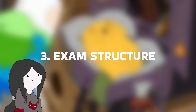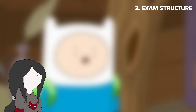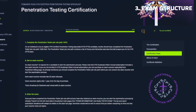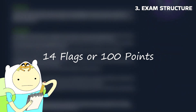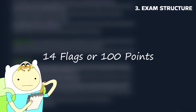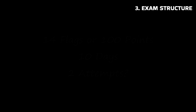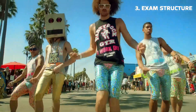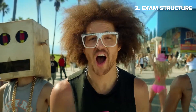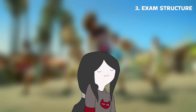For obvious reasons, I won't get into the specifics of the exam, but I can share some general information. Before taking the exam, you must first fully complete the CPTS course. The exam consists of 14 flags worth a total of 100 points. You have 10 days to complete it, and many people, including myself, find that they need both attempts to pass. To be considered a candidate for certification, you must collect at least 12 flags and submit a professional-grade report.